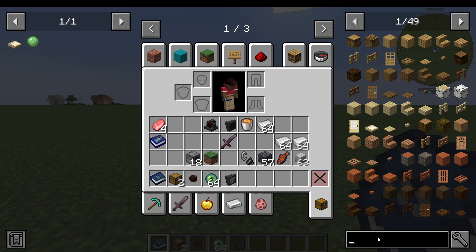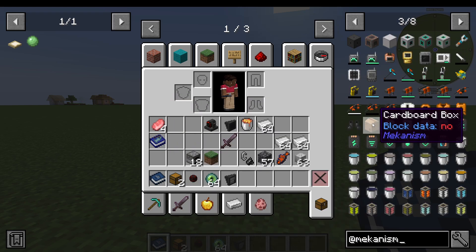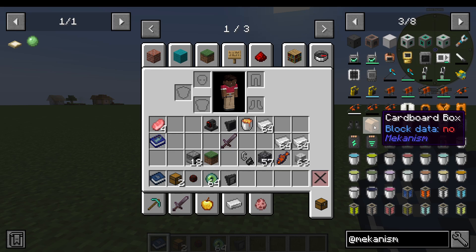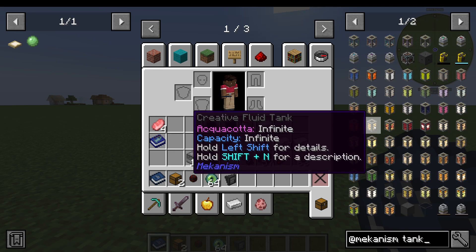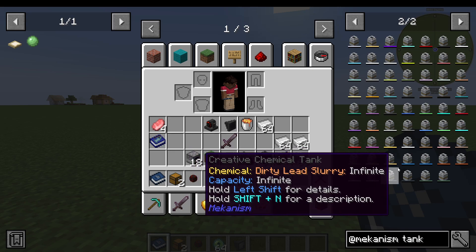If we want to search by a specific mod, I can do Shift and the @ sign and then put 'mekanism'. And what that will show me is everything only in the Mekanism mod. I can then do @mekanism space and 'tank' and it will show me all of the tanks, but only tanks from Mekanism.